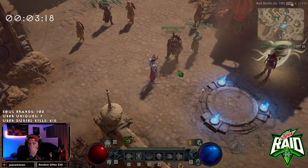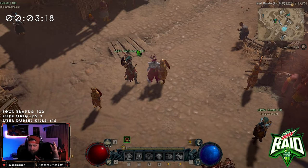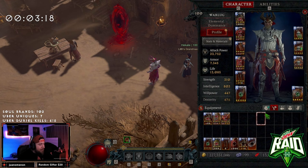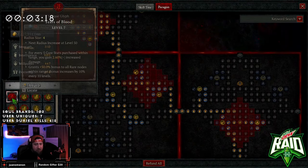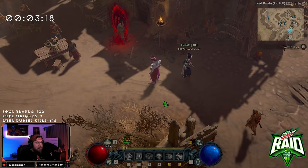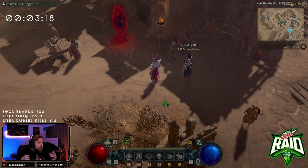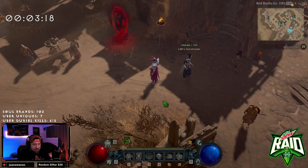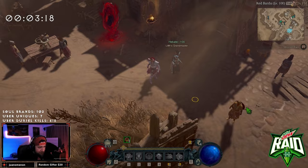What's up guys, welcome back to the channel. We are about seven hours into the Abattoir of Zir event. We have our glyph and it's only at level seven — it's been a rollercoaster kind of journey. Today I wanted to give you guys my overview and brief thoughts about all of it, just kind of my Abattoir of Zir review.